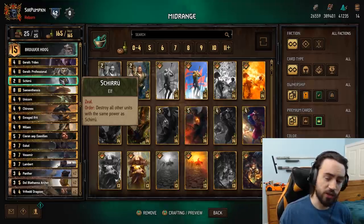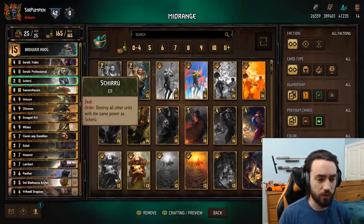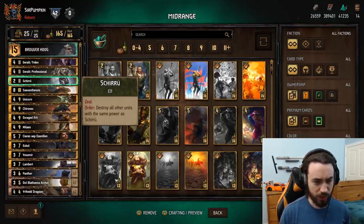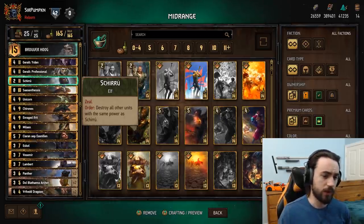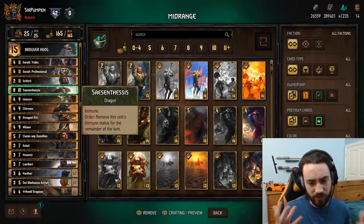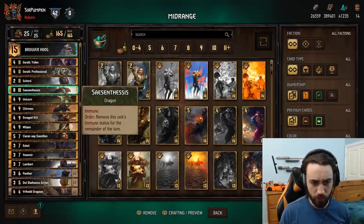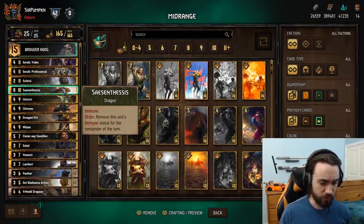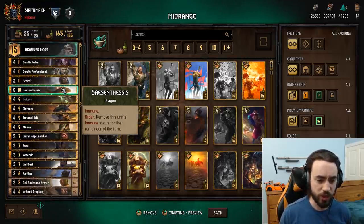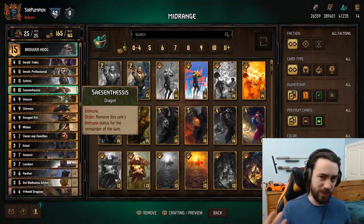Shiru - this is the strongest Scoia'tael gold card, straightforward and very strong with Bruver. Use Malayan and Archers to line fives down to fours, setting up Shiru in round three. Dragon - I love this card and put it in most Scoia'tael decks. It's an Immune card and we're in a control-ish meta, so having this is very important. You can throw Unicorn buff on it - which I do most of the time - because you want to play around cards like Regis and Professional. They can still Erdin it, but you can't really play around that.